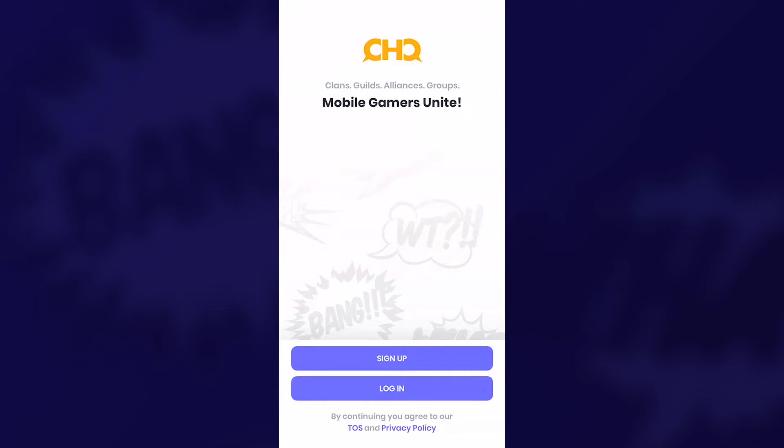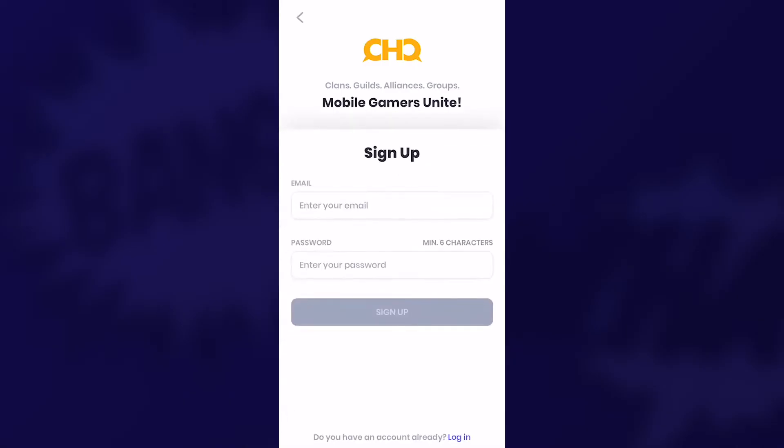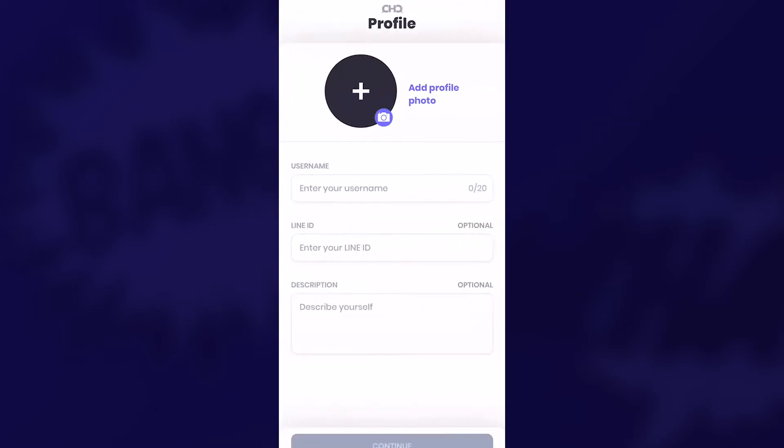When you first open the app, you'll be greeted with a sign-in screen which doubles as a way to join if you haven't already. So let's go with Sign Up. As you can see, it asks you for your email and password — pretty standard stuff. As soon as you've done this, it brings you right into the meat of your profile.